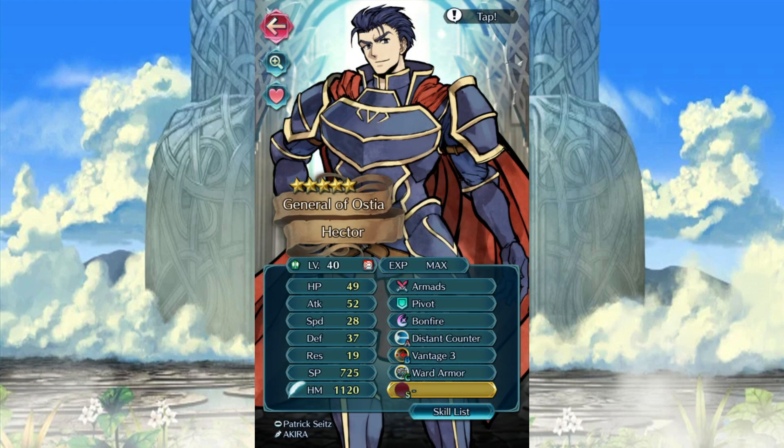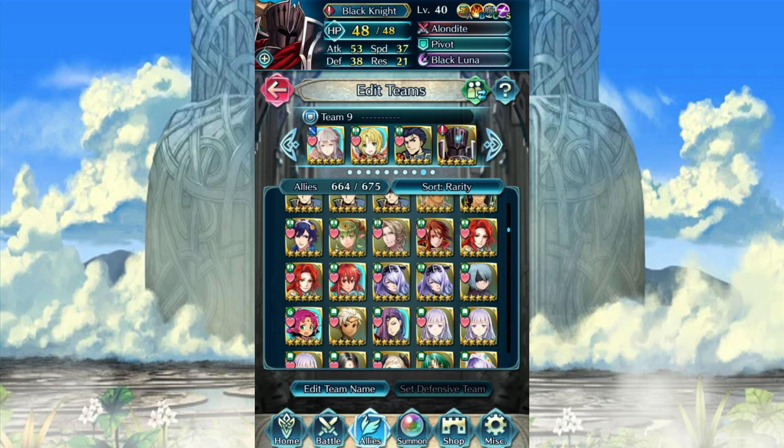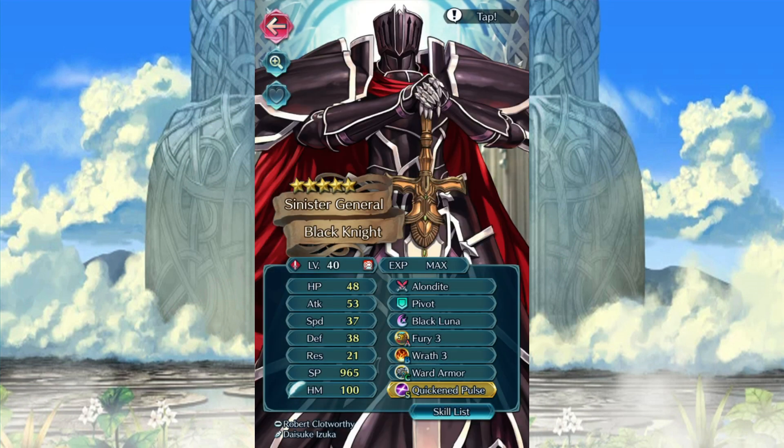As you can see here, everything's working out pretty well. Everything's going super cool. I could probably give you Vantage if I wanted to, Mr. Black Knight. What do you say about that? I am here to protect you.